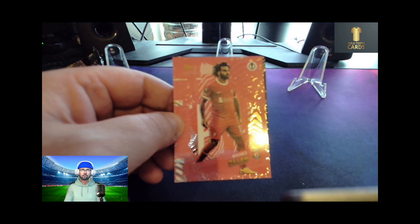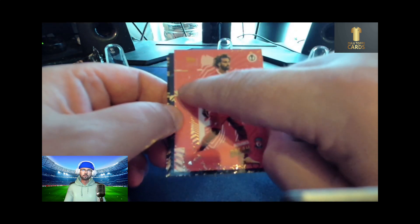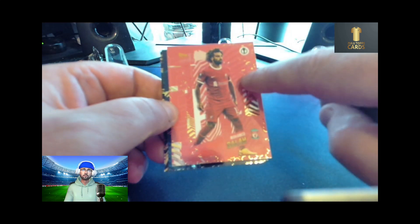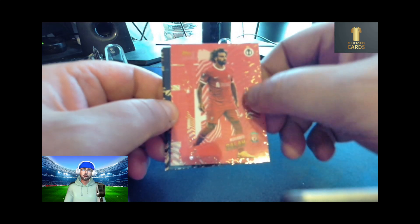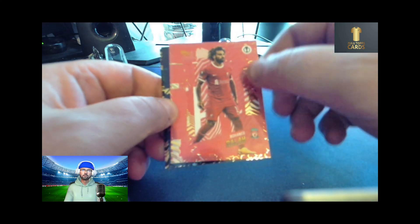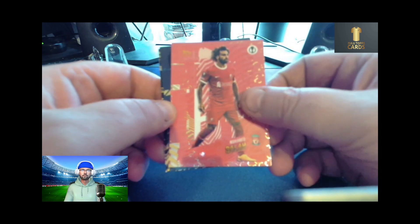We have an elite Mohamed Salah — again, lovely cards, really nice imprint. You get a nice lifted sort of feel to the gold on the sides. Really nice.